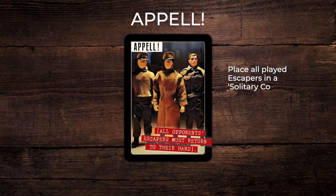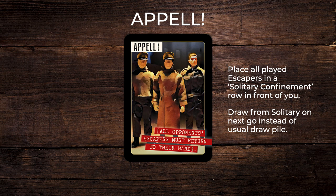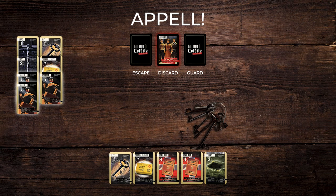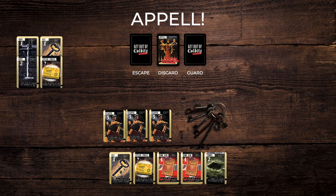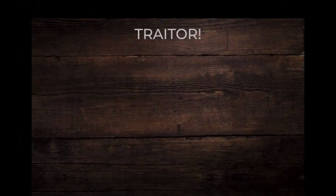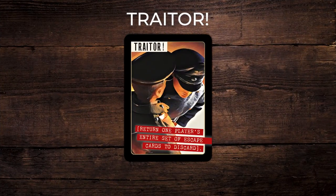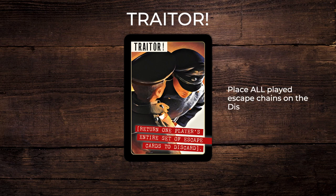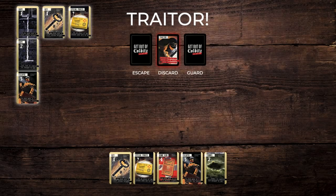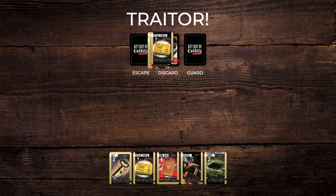The guard cards, black-bordered. Appel — this is a roll call. Place all played escapers in a solitary confinement row in front of you. On your next go or goes, take one escaper from solitary back into your hand instead of taking from the draw pile until it's empty. Trade to card — an informer has given all your plans of escape away. Place all played escapers on the discard pile.